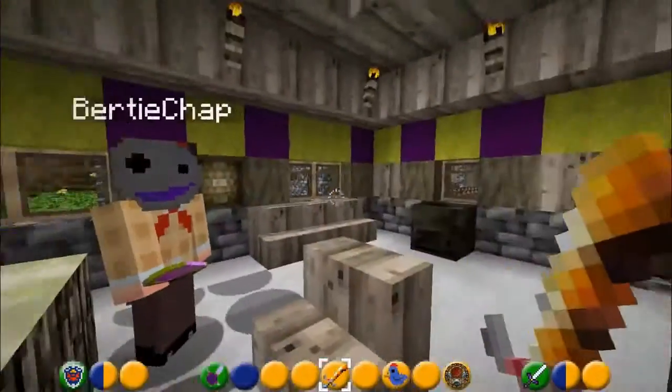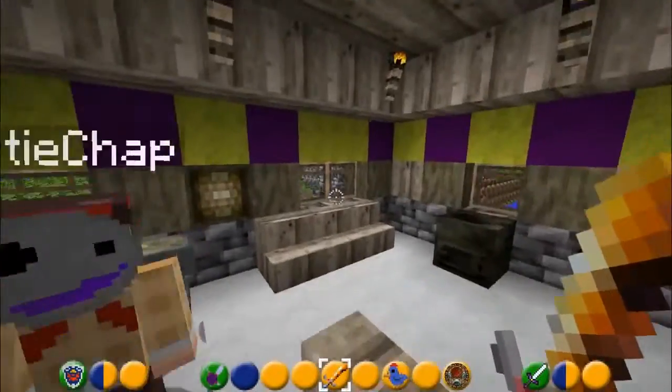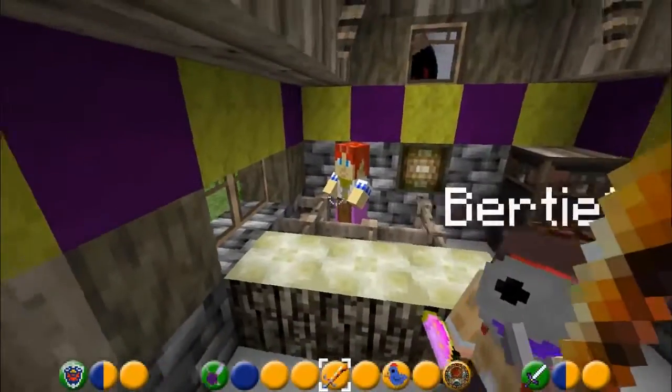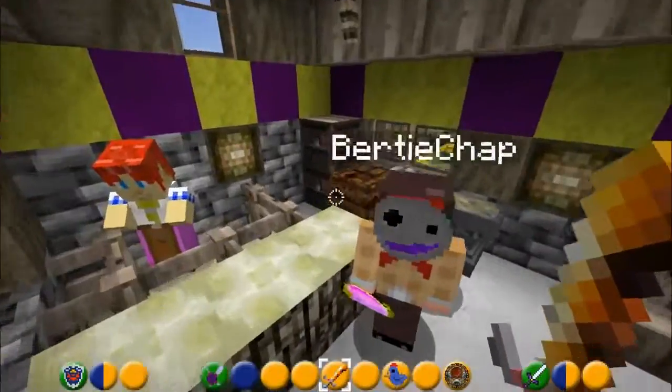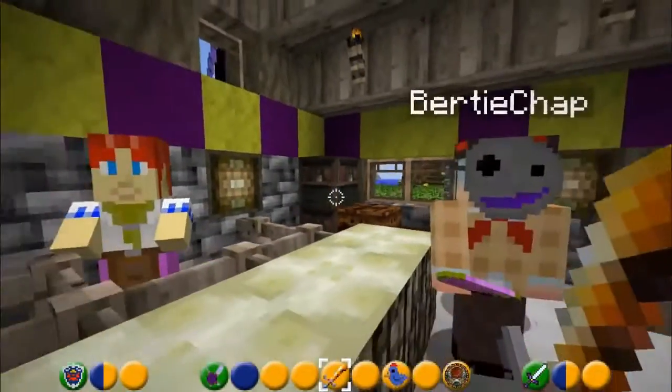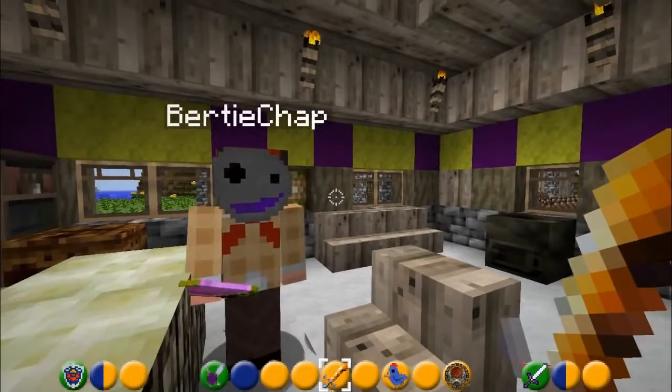Bertie, where are you? I can't see your head. Where are you? I've got one of these masks on - look at this. It's a stone mask. Yes, the stone mask is in front of you. There's absolutely loads of things in this mod - just tons of things, all based on Majora's Mask and Zelda and more.